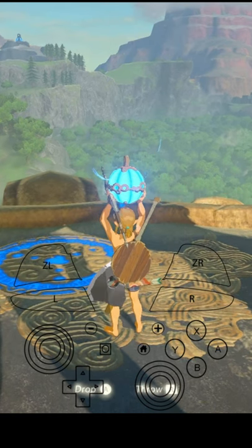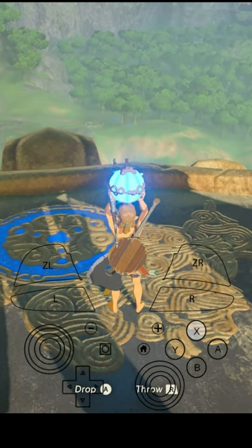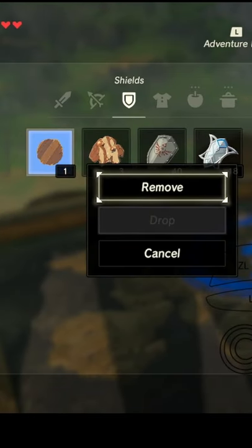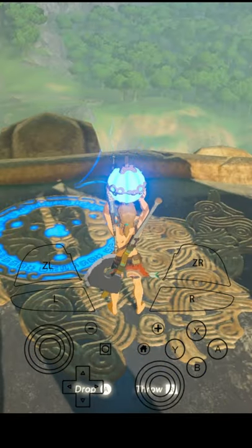To do this successfully, Link should pull out the bow and be holding the bomb. Next, jump and click B and then plus immediately afterwards. Unequip the shield you're using. Press B to unpause and you should be holding the bomb.